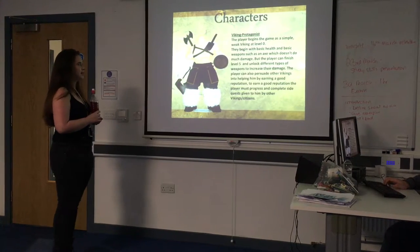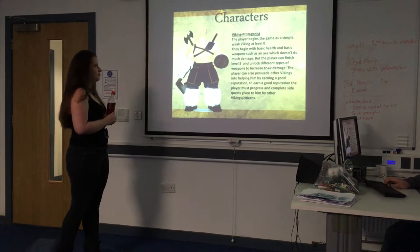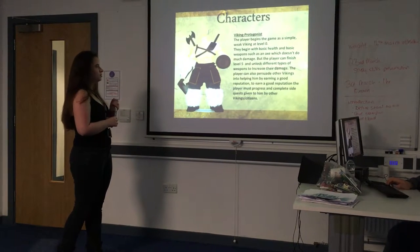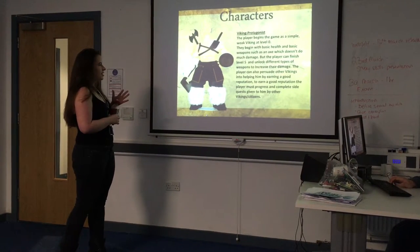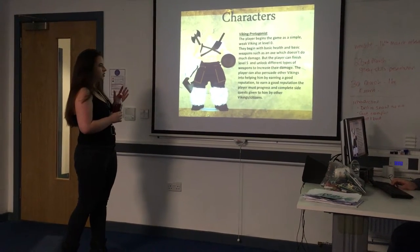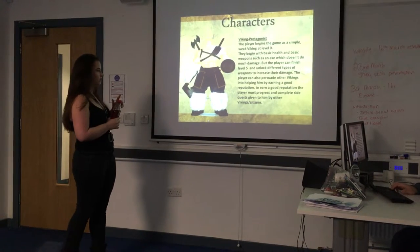The player plays a Viking and starts off as a weak Viking at level 0. They begin with basic health and a basic weapon such as an axe which doesn't do much damage. The player can finish level 5 and unlock different types of weapons to increase their damage. The player can also persuade other Vikings into helping by earning a good reputation. To earn a good reputation, the player must progress and complete side quests given by other Vikings.